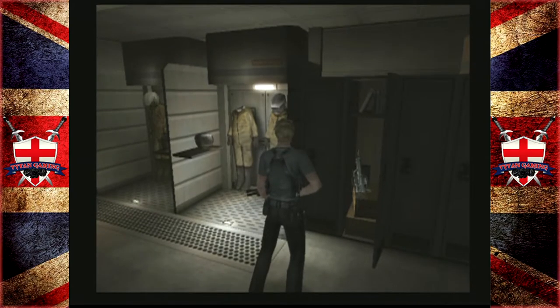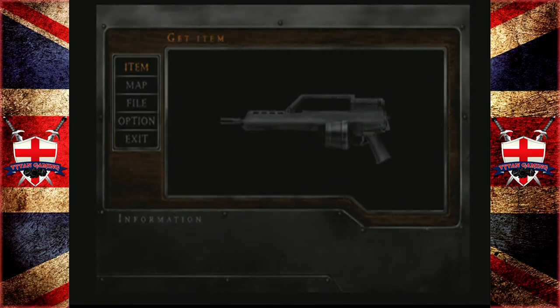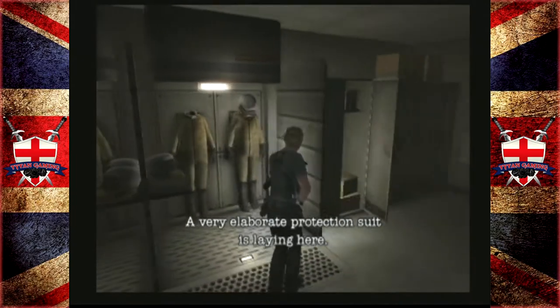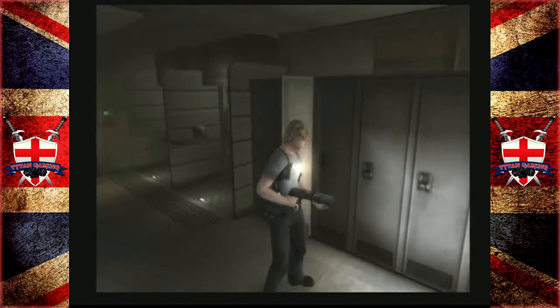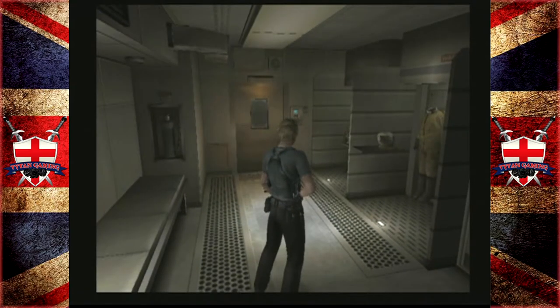Now we have another weapon — the assault rifle. Jesus Christ — okay, we'll have it. I personally think the assault rifle is shit as well, but it's an extra 100 bullets. The assault rifle is probably going to be good against zombies, I suppose.